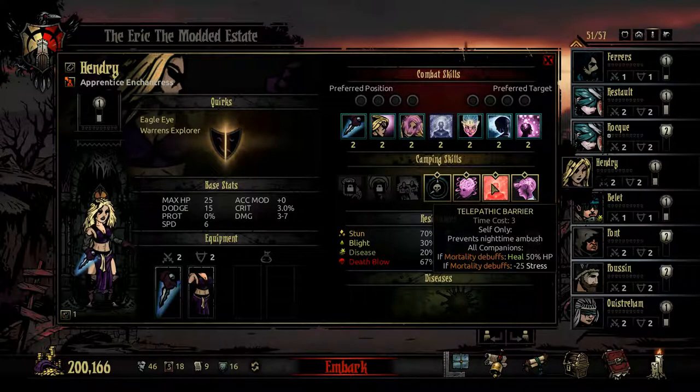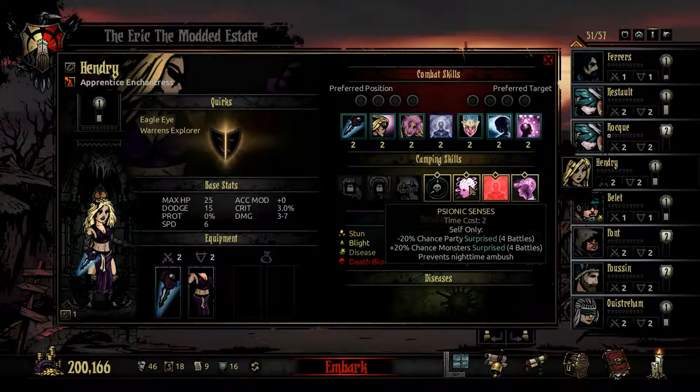Her next camping skill is Telepathic Barrier. It looks a lot like the Vestal's Sanctuary. The only difference is it costs three time points and doesn't have a religious stipulation. So if someone had mortality debuffs, you might use this instead of Psionic Senses, but otherwise it won't get as much use.